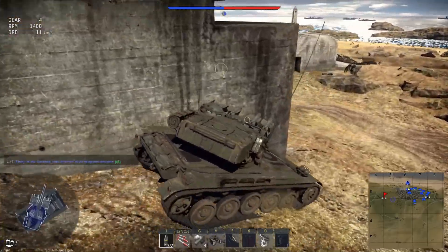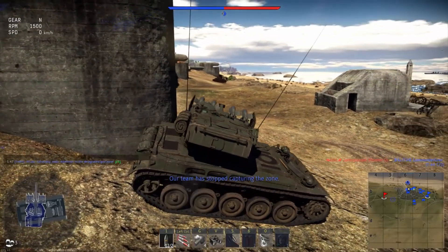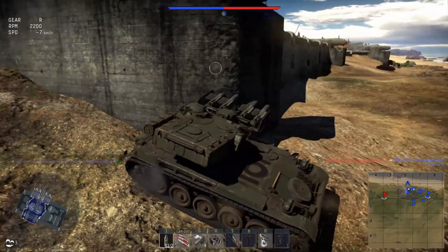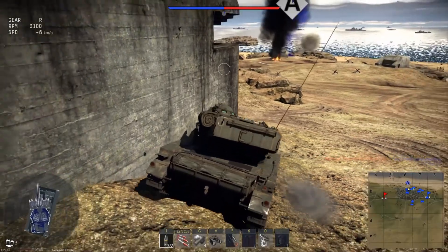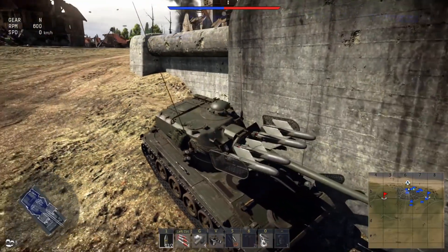This is one of those tanks that has a vastly different playstyle for down tiers as it does for up tiers. With the exception of the Maus, battle ratings of 6.7 to 7.3 are really the pinnacle of the armor meta in this game. Beyond that, penetration negates armor thickness and mobility and fire rate rule the roost. These battle ratings are also where we start to see the emergence of the main battle tank family, and so the tanks at these battle ratings have to be able to deal with both types of threats.